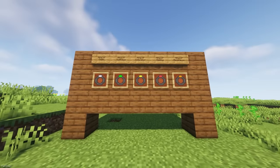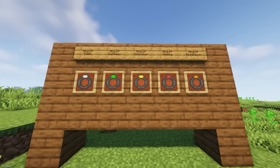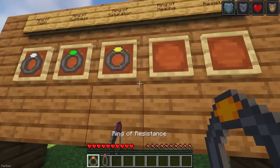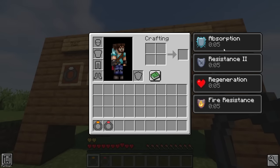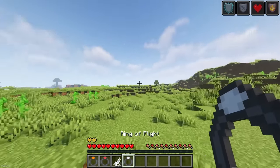Ability Rings adds new craftable rings which give buffs like Flight, Swiftness, Saturation, Healing and Resistance. Most of these rings will work when they're just sitting in your inventory or hotbar, but the Ring of Flight requires Feathers as a fuel source, consuming 1 Feather every 3 seconds.